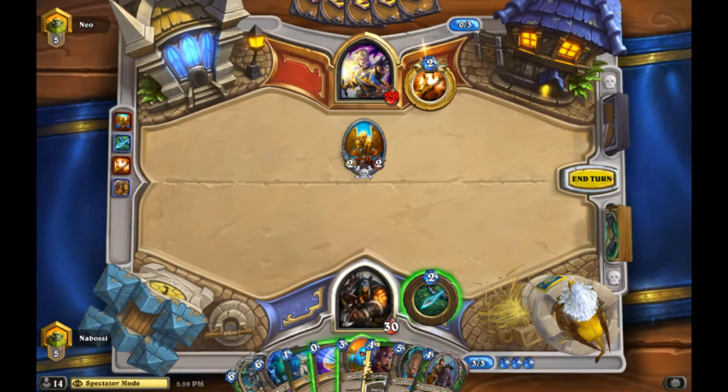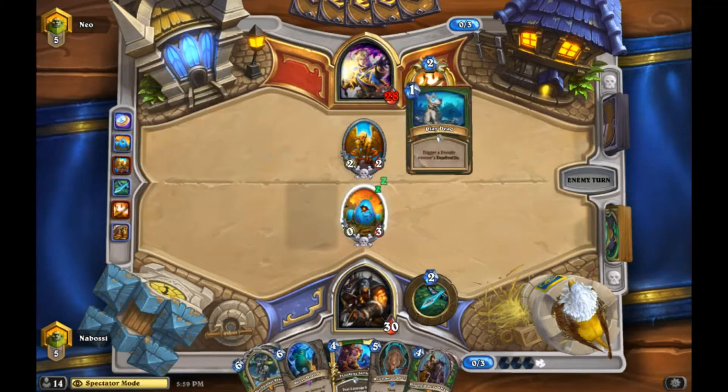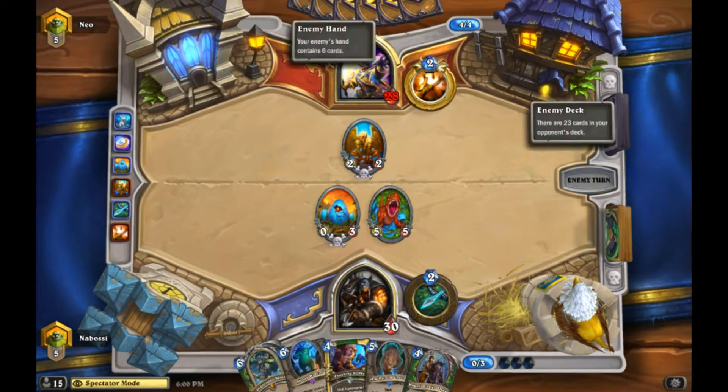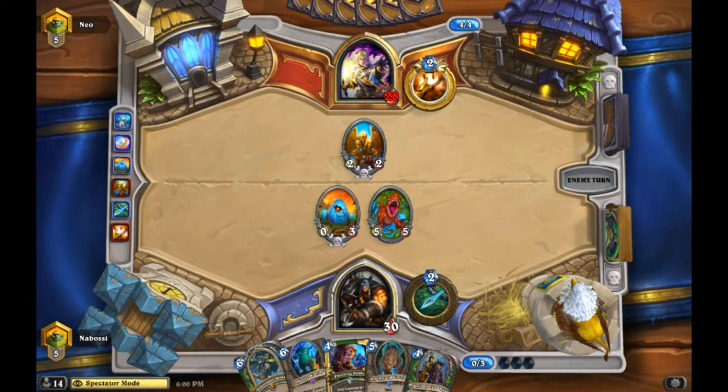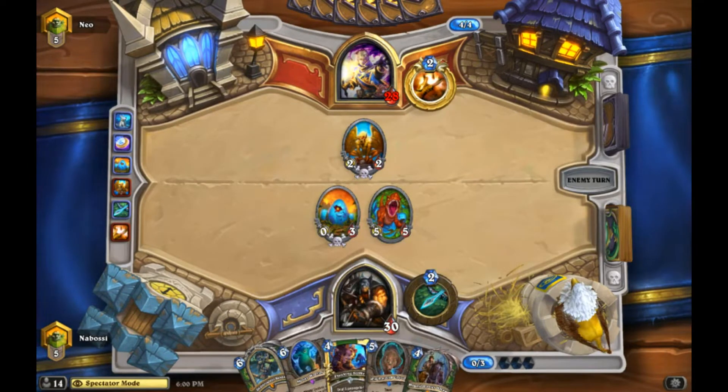Cloning Gallery is all about pushing damage as fast as possible, so I should play Egg and Play Dead. Another line is saving the coin to get Deathstalker Rexxar out a turn earlier so we can keep making Zombeasts earlier, but this pushes for more immediate tempo. Cloning Gallery Priest should be a fairly difficult matchup, but actually it was one of the easier matchups when I was playing Deathrattle Hunter last patch. If he's not able to answer our early board we get to push a lot of damage.